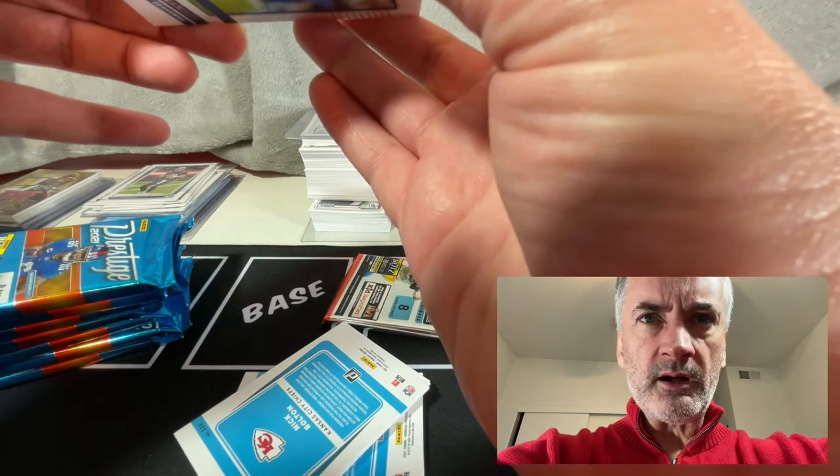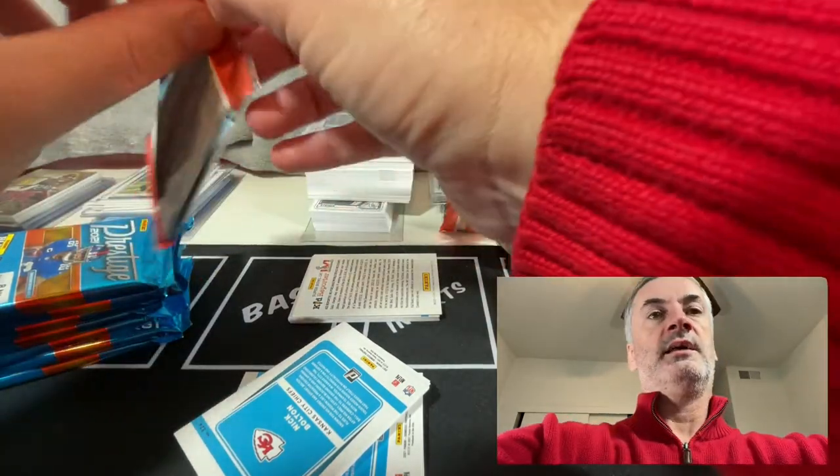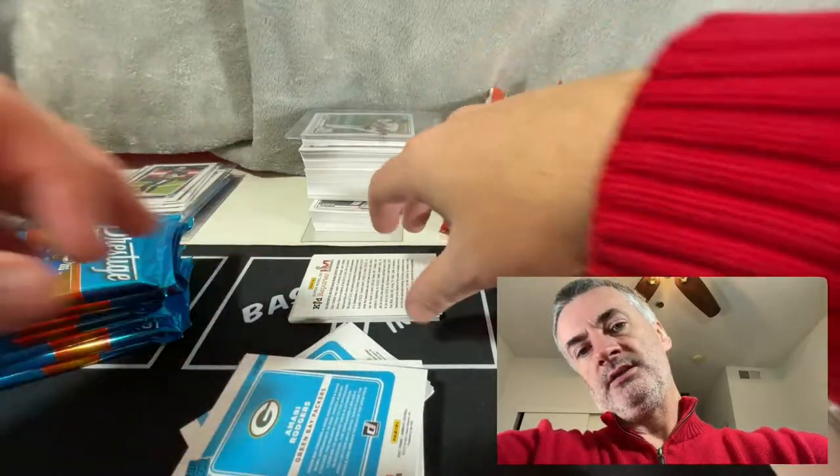Thicker card there — looks like I might have been wrong about this one, doesn't look like there's a thick card in that one. And then here's our last one. So again, hit or miss with the Donruss as I said, and then the thick card there, you can see it right there. So let's do this one first.